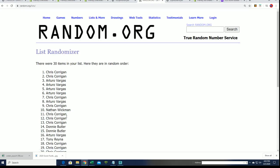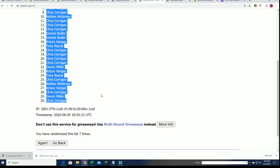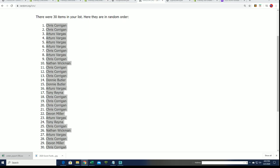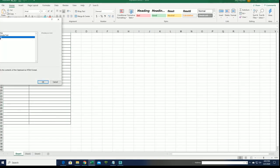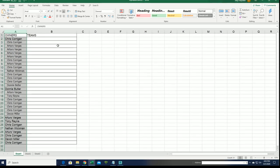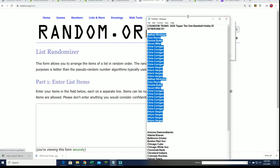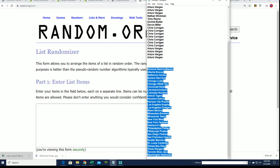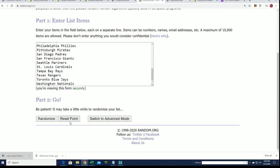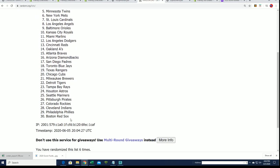Lucky number seven. Our first list is finished going through the random. Now it's time for the next list — we're going to randomize the teams seven times. Lucky number seven.